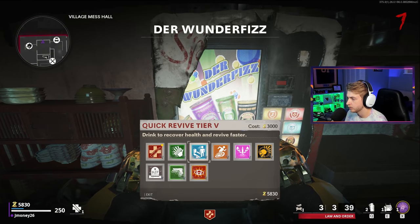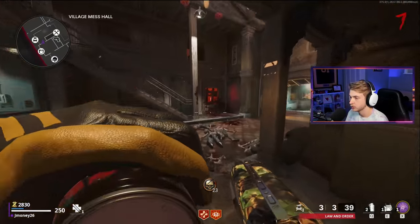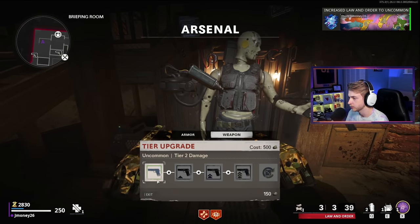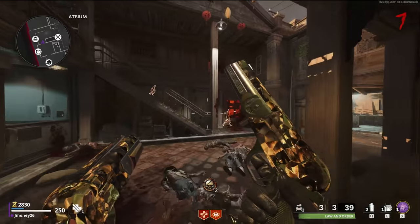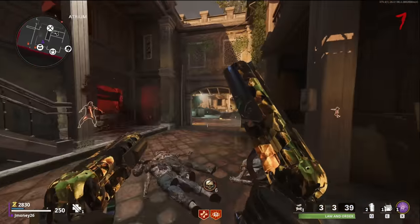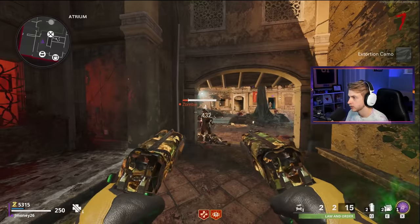Get that scrap up early. Speaking of scrap, can we upgrade? We can - let's go. Get them to green. This is what the Marshals look like with the first Pack-A-Punch tier. Pretty all right. Still don't like this camo very much, but I'm sure it's going to look good with the next ones. Extortion camo, let's go.